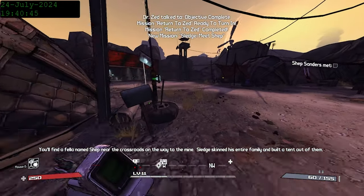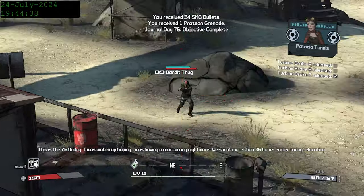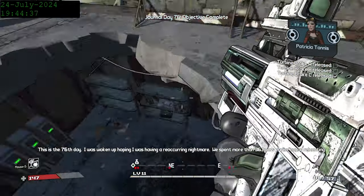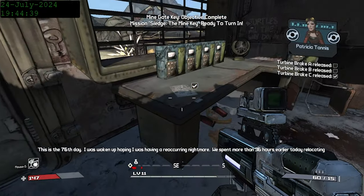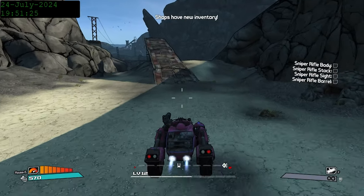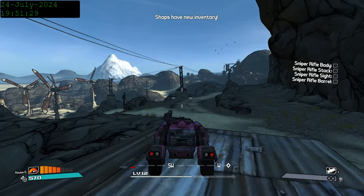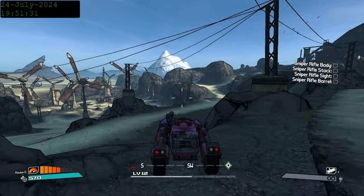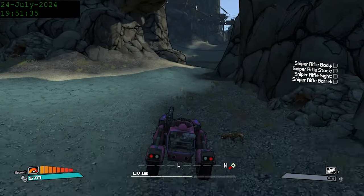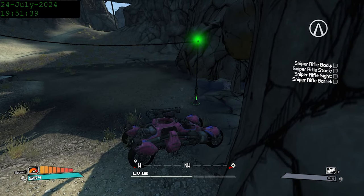From here, we grab all the missions we can for more experience and answer Dr. Zed's summons. Zed says he wants us to kill some guy named Sledge. Turns out Sledge has locked himself in a mine and we need to get the key. Sources say it's over at this wind farm, but when we get there it turns out Sledge was one step ahead of us. The key to the mine is actually in one of Sledge's hideouts over in the Arid Hills, but that place is pretty scary — the enemies are much higher level and I don't really have much going for me right now.